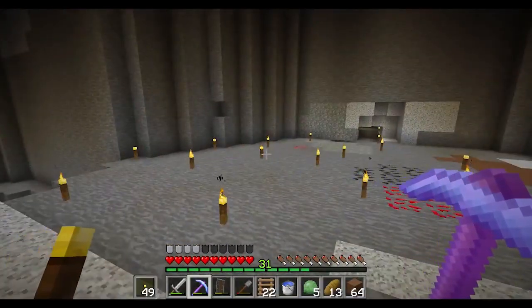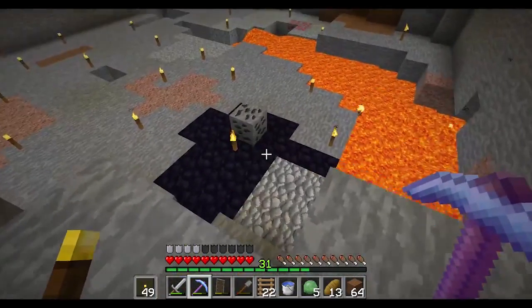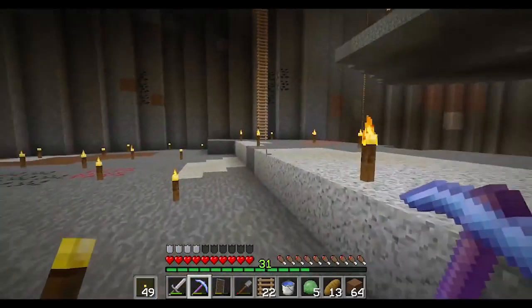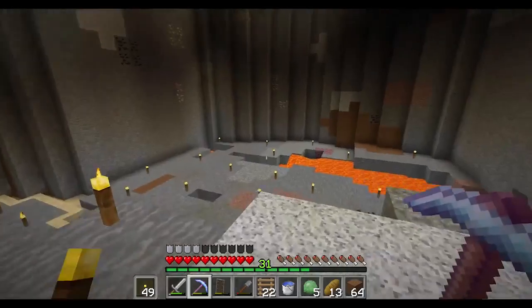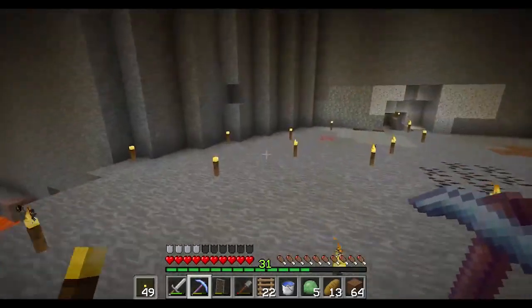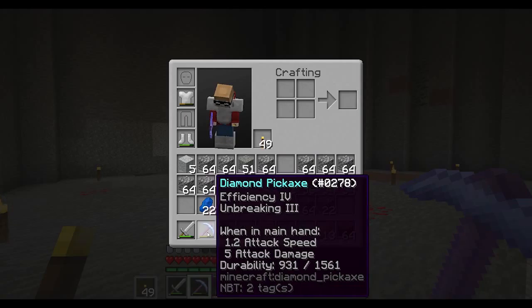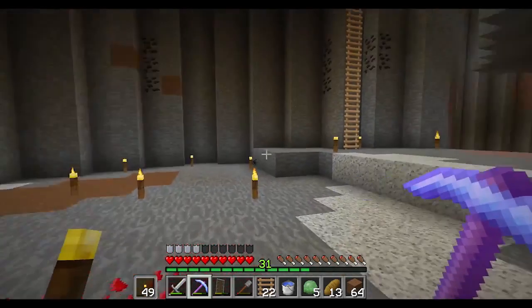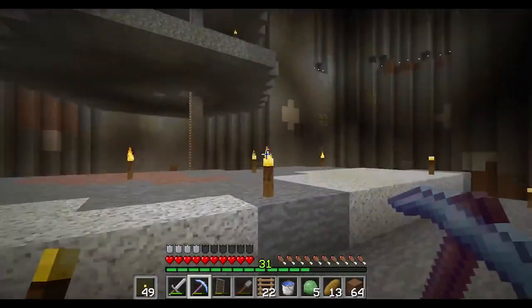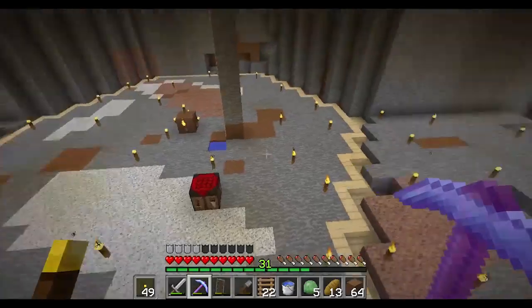I've kind of not been working on the zombie spawner — just cause I wanted to relax a little bit more tonight. So instead I've done a bit more work on this third hex. Went to the endermizzle farm, got some experience, and enchanted this pick. Which isn't like the best pick in the world, but it's so much better than using stone, which is what I've used for most of this.